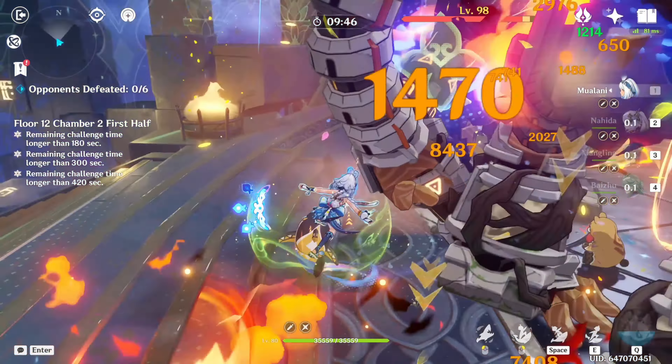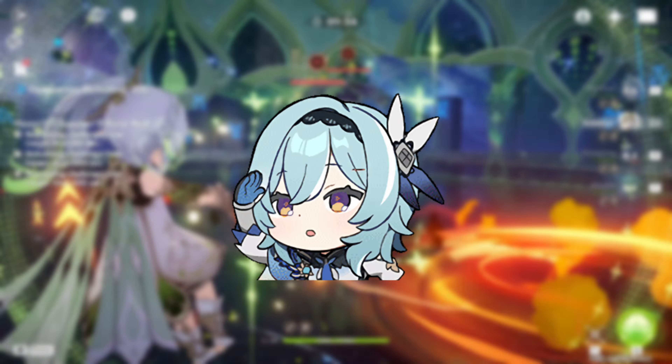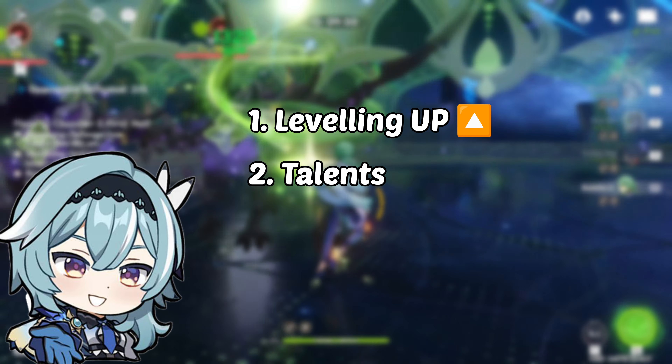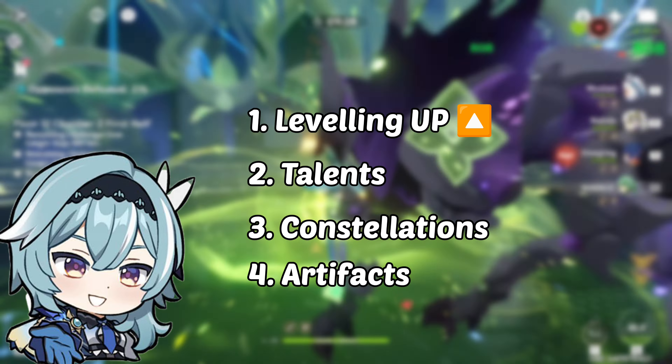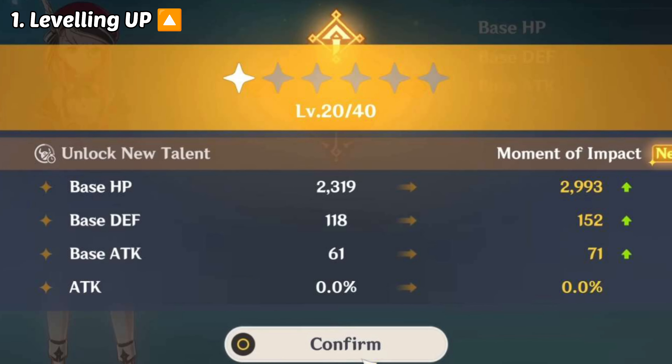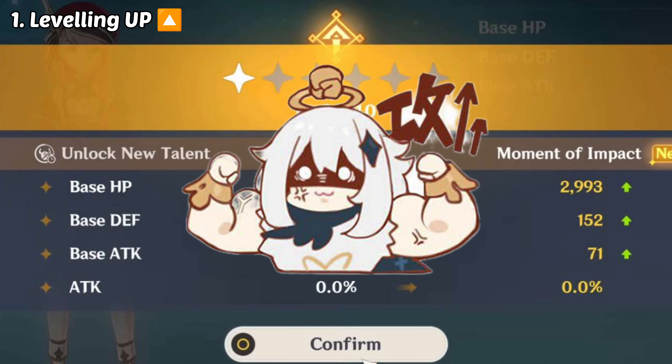Having 4 characters in the team isn't the only thing — so how can we increase any character's damage output? This brings us to levelling up talents, constellations and artefacts to maximise a character's potential. Levelling up is simple: they become stronger and more durable, with increases to health, attack, defence and one special stat, making them more effective in combat.